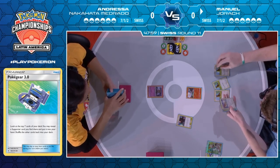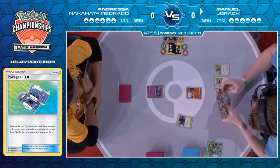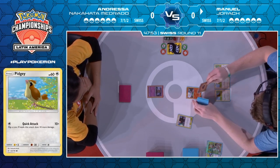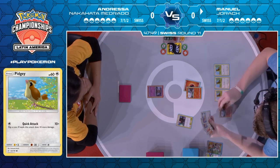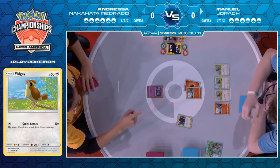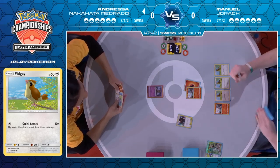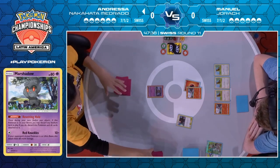He'll be happy with this start. There's another Pidgey in hand as well — he looks like he has a second Pidgeotto, maybe multiple Pidgeottos. Turn one attachment too. Looks like double Fire Crystal on the side. It does mean that the first few Pidgeotto airmail draws will be quite important for him. He'll just bench another Pidgey, make an attachment to the active, and pass.